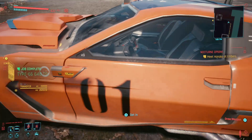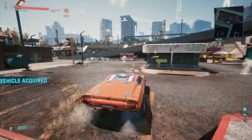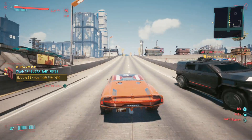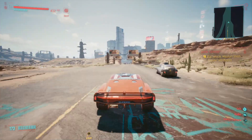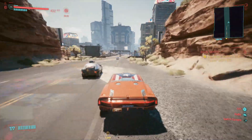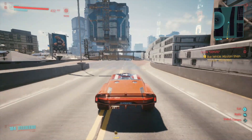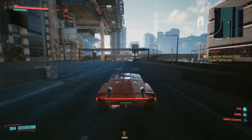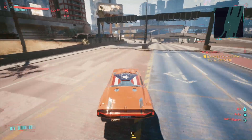At number five we have the Type 66 640, which you can buy for 58,000 dollars. It's got the Dukes of Hazard look with the number one on the side and a flag on top. I clocked it at 185 miles per hour, which is faster than both previous cars. At close to 60,000, it's a really good all-around vehicle if you want something fast early on without completely breaking the bank. It's really fun to drive.